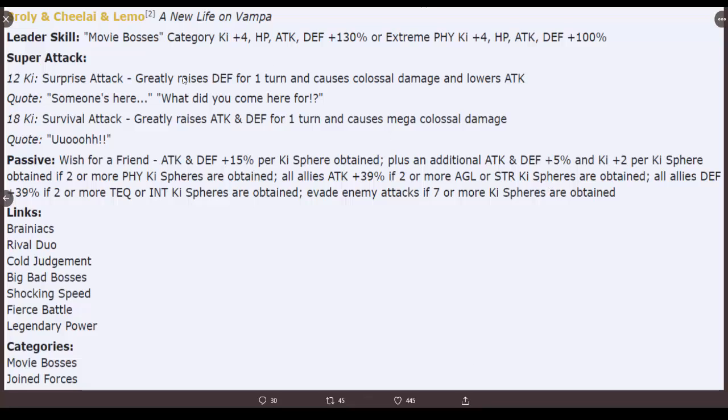If you get seven ki spheres you're most likely getting your 18 ki, greatly raising attack and defense. The math works out to about 105 percent attack and defense buff at seven spheres - 15 times seven is 105. So if you evade the enemy, you'll have at least a 105 percent attack and defense buff with the super attack raise. This card can be awesome.